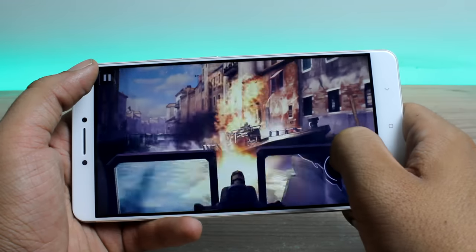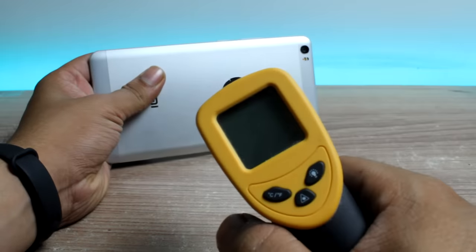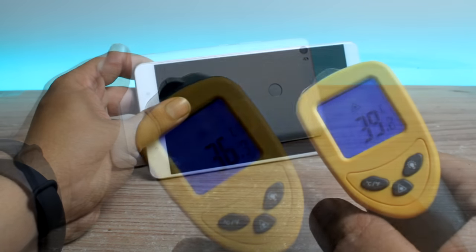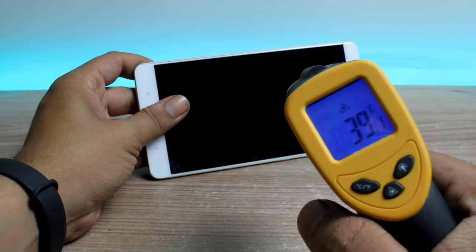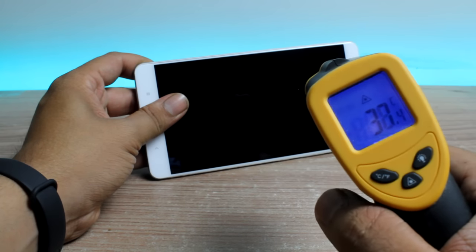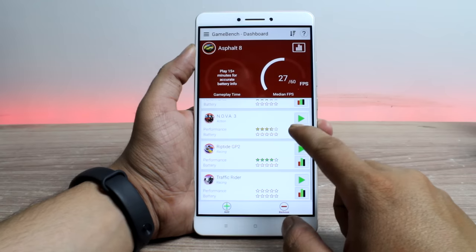Now that we have played around 25 to 30 minutes of gameplay, let's have a look at the temperature readings. The temperature at the edges is around 39 degrees Celsius, and at the front you get a temperature of around 40 to 41 degrees Celsius after 30 minutes of hardcore gameplay. Anything less than 41 degrees I consider a good heating score.